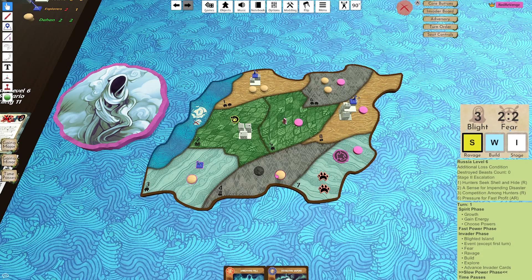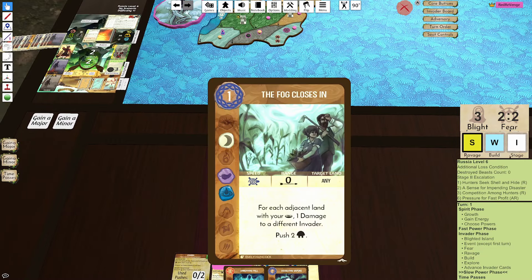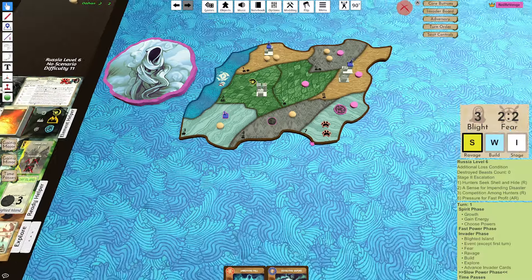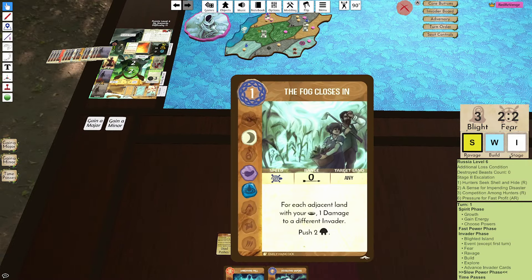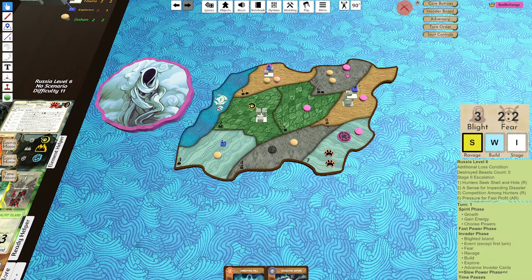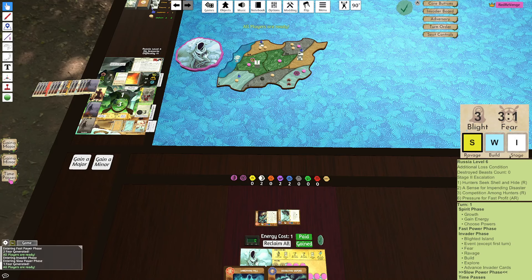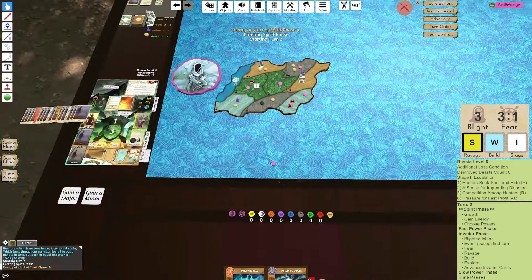We'll use that here to push this Dahan into this land, and ideally want to push it over here to F3. I then have the Fog Closes In, and I also have two presence moves. This is sad - this is the one explorer where I can't get a presence into here as well as the Fog Closes In on a specific land. I did my two presence moves, and I'll be able to possibly move that Dahan out next turn.